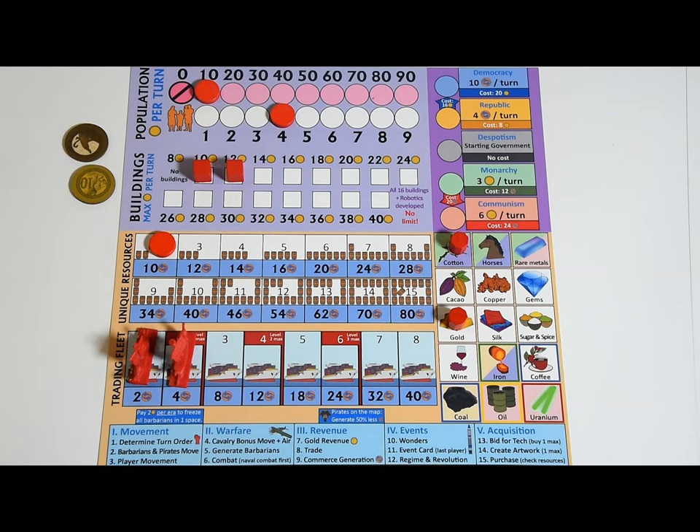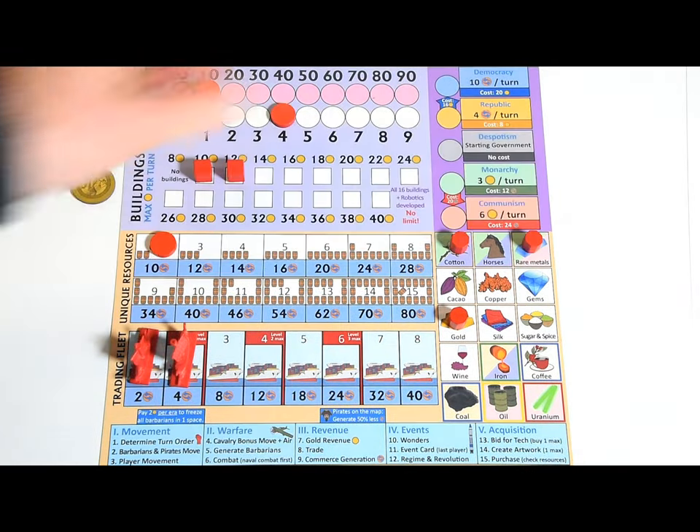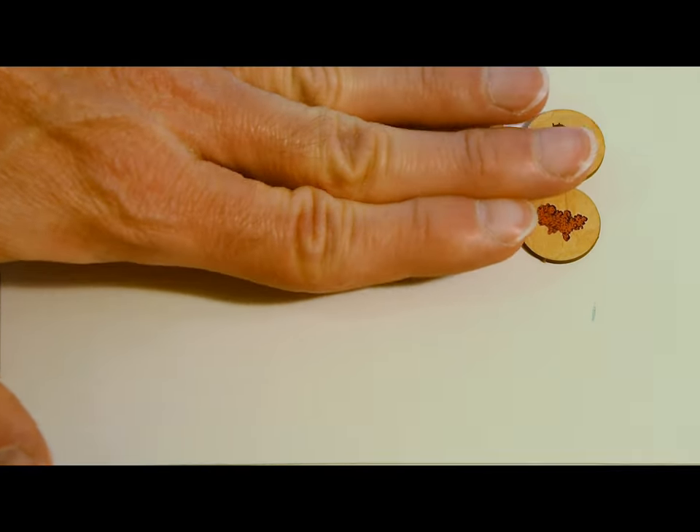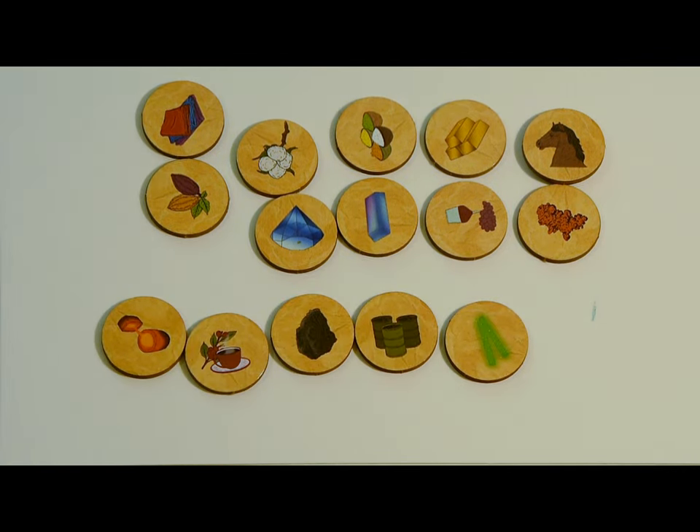Commerce is like your GDP, and it comes from two sources: your trading fleet and the number of different resources you have access to. There are 15 resources in the game — 10 of which appear from the get-go, like horses and wine, and others, like coal and oil, that only appear later in the game.